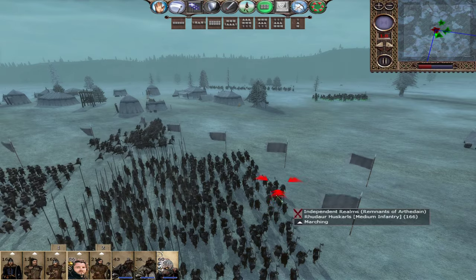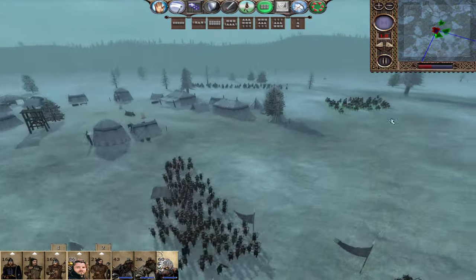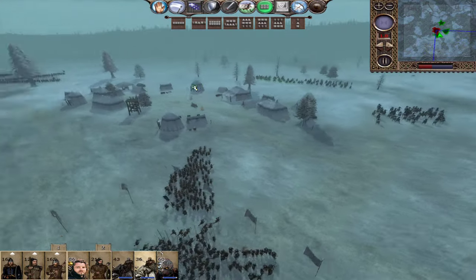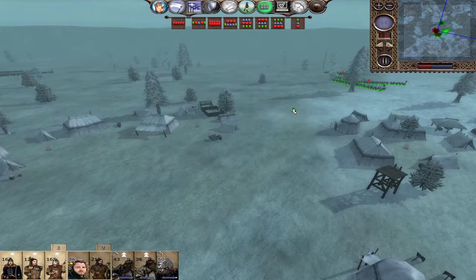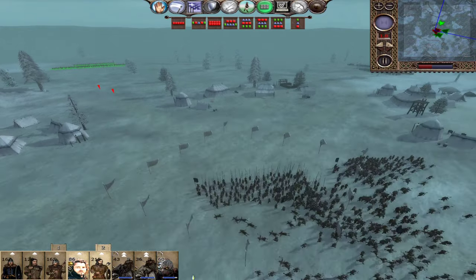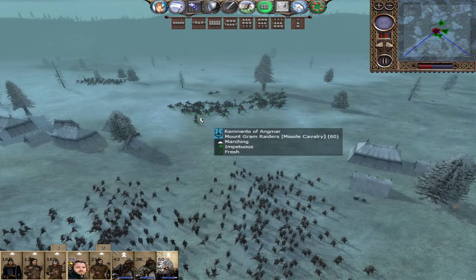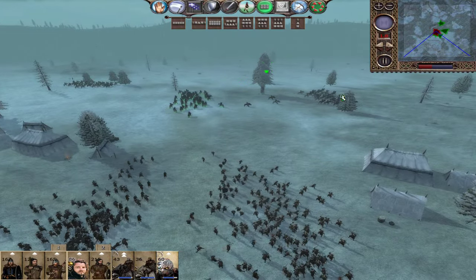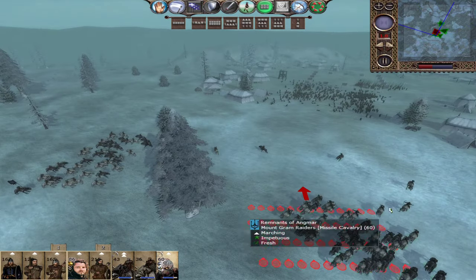Ideally we'd prefer to shoot the Huskarls, but the Landsmen are going to be pretty threatening as well. We just need to kill as many as we can with Drangu. They might not be in range yet - the AI just thinks it's in range. If we can pull them out, we can charge them, which would be preferred. We're just going to have to go in fast and go in hard. About 6% killed so far - not terrible at all.